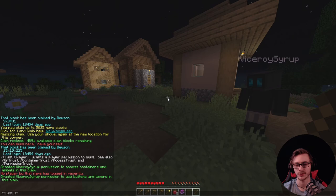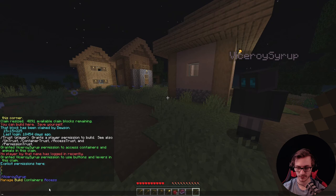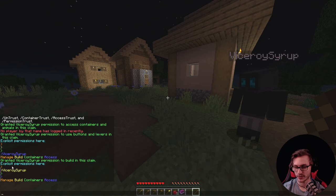Say that's all you want and you want to see who has trust in your land — do /trustlist. You'll see he now has access trust. Build access or regular trust is higher, container trust is second, and access is just the lowest tier. If you just /trust someone, they become a builder with build access, which includes all the previous permissions too.